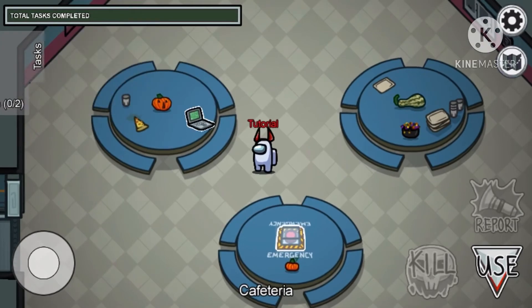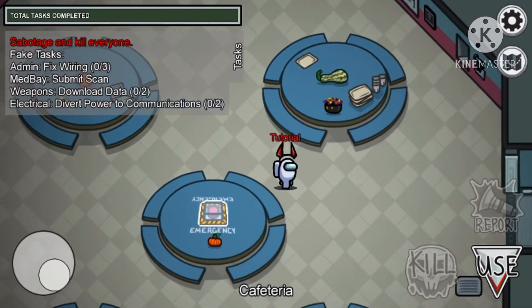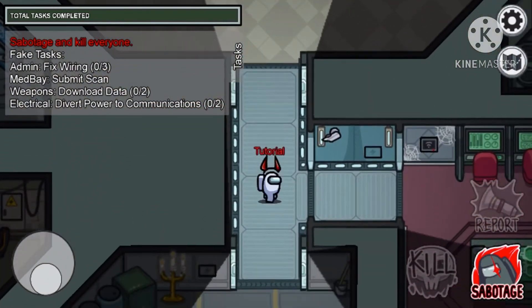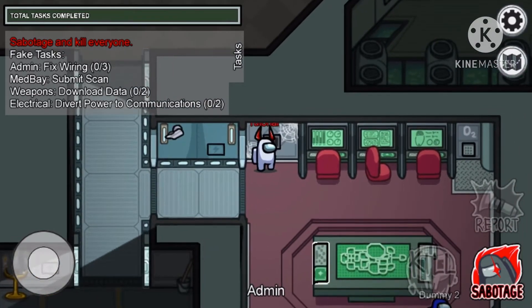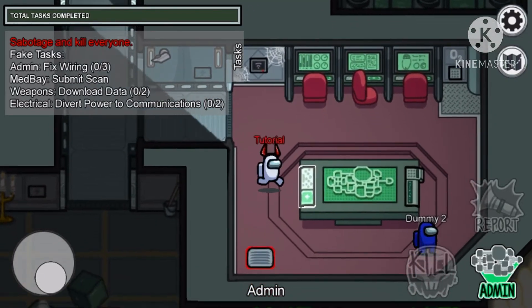Now I'm going to move on to another part of being an imposter: the sabotage feature. You can pretend to fake your tasks so you look less suspicious — like, 'Oh I'm going over here, don't worry, I'm safe, I'm going to go do the contest.' Believe it or not, people will actually believe you.